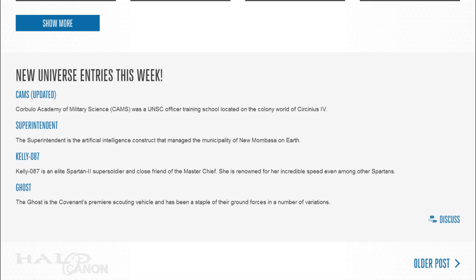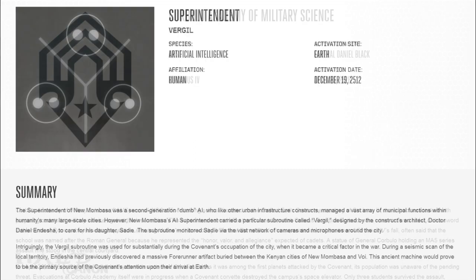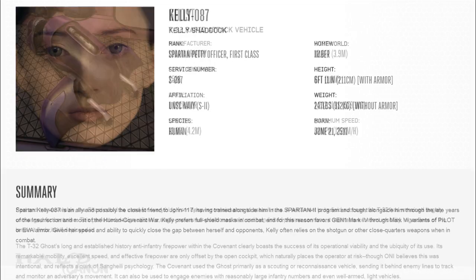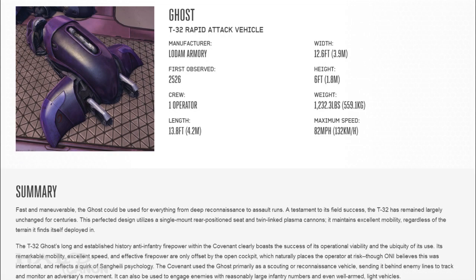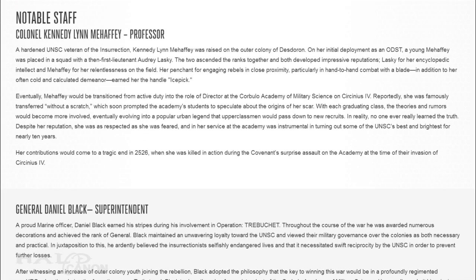We end this episode with a look at the new articles in the Halo Universe section. This week, we got an update to the entry on the Corbulo Academy of Military Science, or CAMS, and new entries for the New Mombasa Superintendent, Spartan Kelly-087, and the Type 32 Rapid Attack Vehicle, or Ghost. The updates to the CAMS article are entries on two of the staffers at the school: General Daniel Black and Colonel Kennedy Lynn Mahaffey.